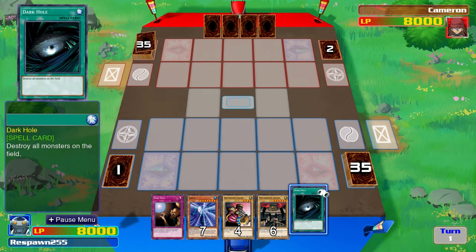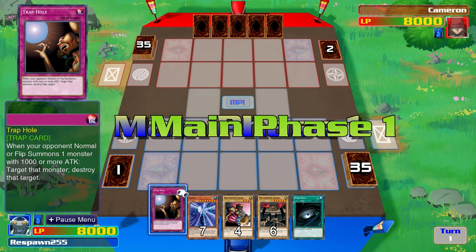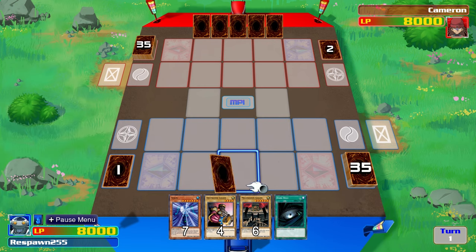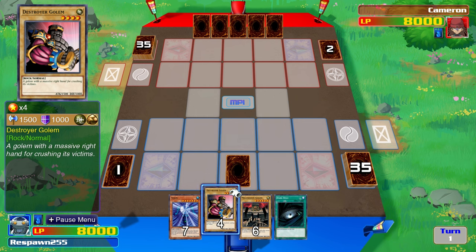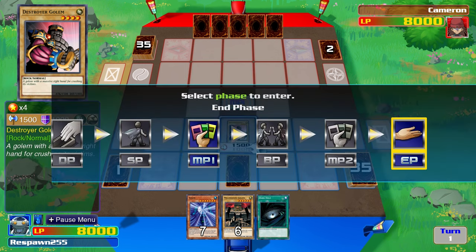We've got the Paradox Brothers' perspective first. He has drawn a Trap Hole to begin with, and a Dark Hole as well. So, very good magic and trap combination for an opening turn.